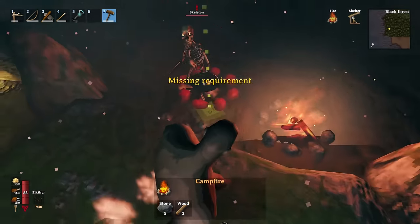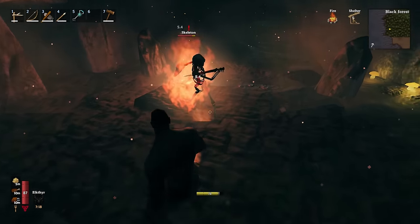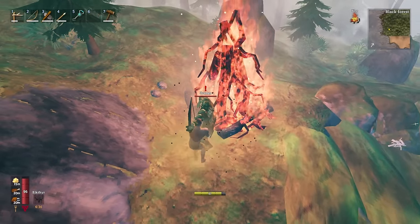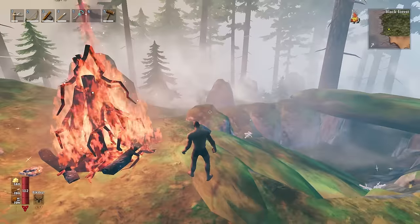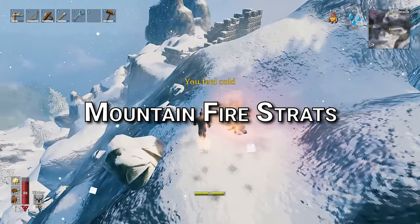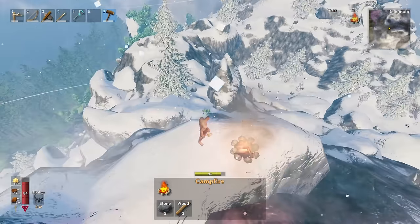Fires are really good for dealing with mobs in general — you can dodge-roll into an enemy to push them onto the fire whilst also dodging melee attacks, which is a super fast way to dispatch any enemy. This also works with the bonfire against draugr; just push them onto it. It's not great for tons of enemies at once, but for a single straggler it's perfect. Placing campfires in the mountain allows you to survive the cold — chaining a ton of campfires together is a good way to traverse mountains if you're struggling with the freezing effect.